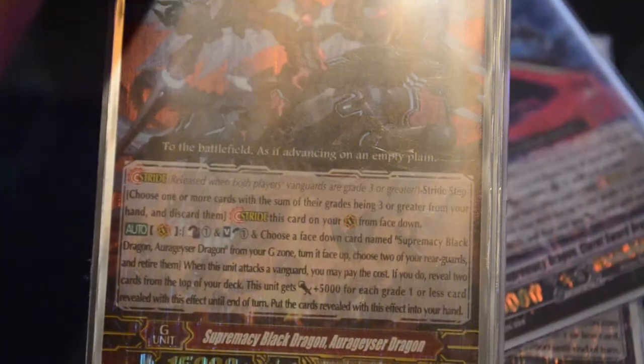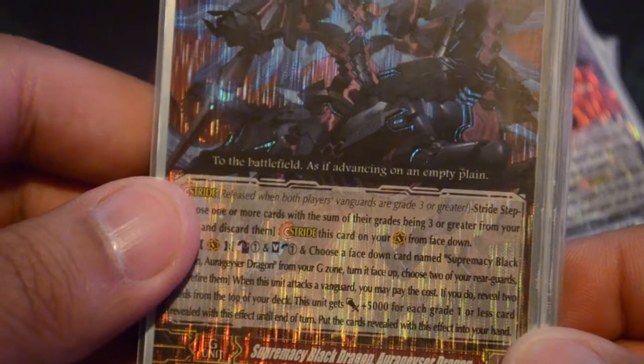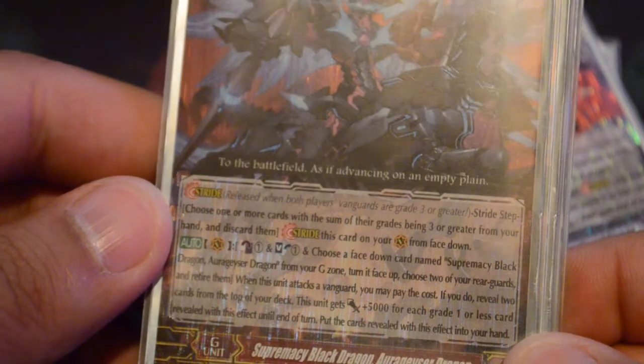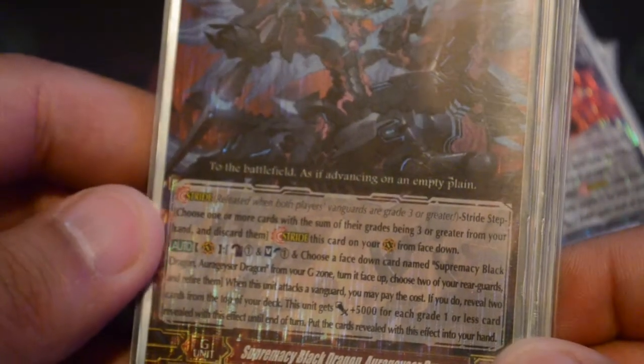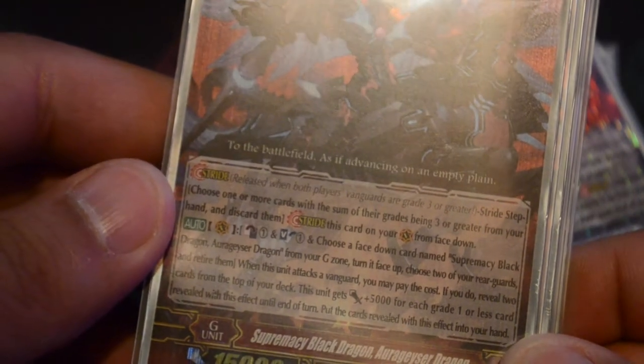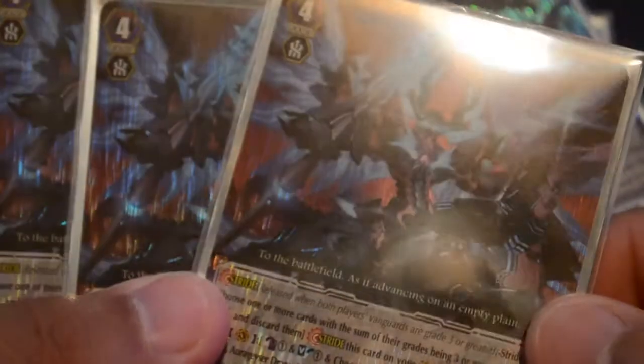He is a Stride Generation card who has Counter Blast One, Soul Blast One — choose a face down copy of him, so this is a Persona Flip. You sacrifice two and look at the top two cards of the deck. If they are Grade 1 or less, this gets plus 500 for each Grade 1. So basically when he's attacking, instead of 26 on the boost he'll be 36, which is pretty good and combos well to make Diablo go faster.